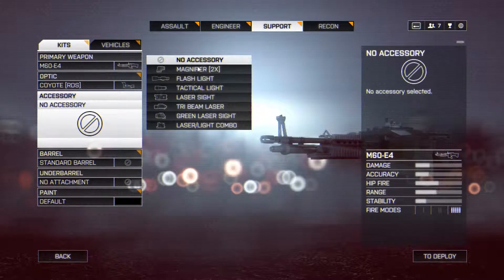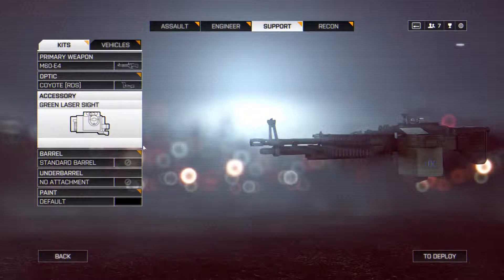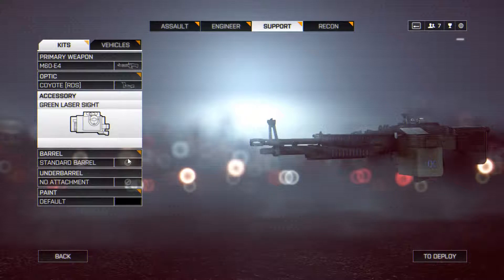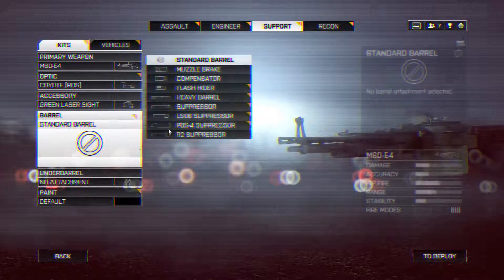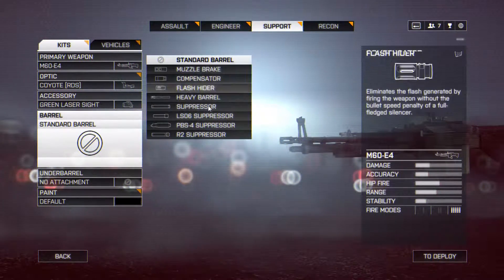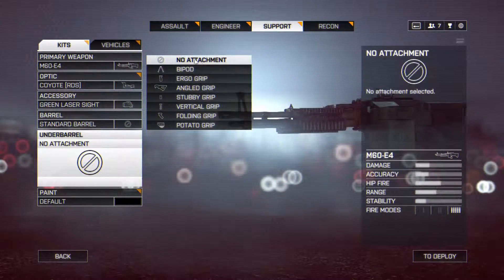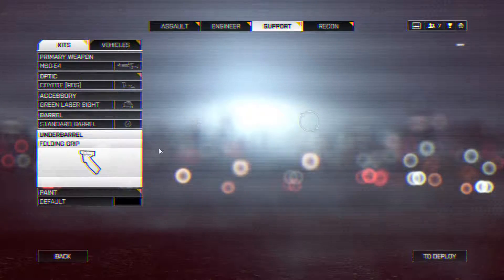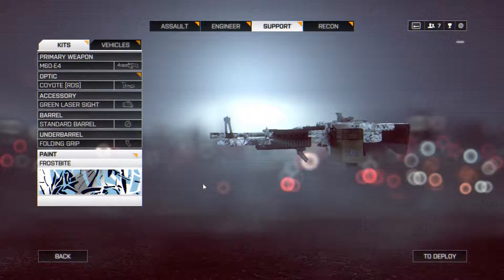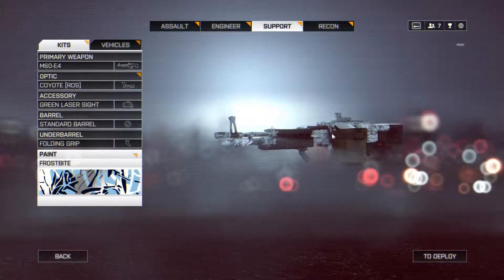I don't really find a use for the magnifier so I just put the green laser sight on. If I stumble across an enemy that's really close to me, it gives me better hip fire accuracy — but you've got to turn it off to not get spotted from a distance. For barrels, I didn't put anything on there. For the underbarrel, since I was tap firing a lot and scoring headshots, I put a folding grip on to reduce that first shot recoil. It was doing an amazing job.